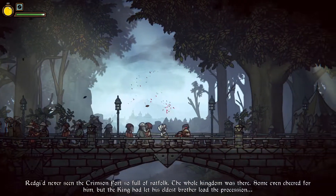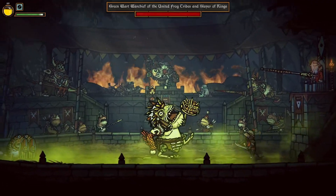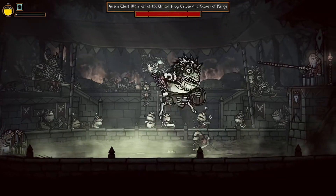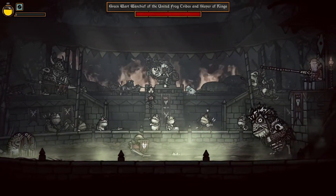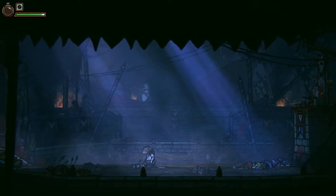You march behind your brothers and father to defend the Rat Kingdom as crowds cheer you on. Then everything goes wrong as the frogs launch a preemptive strike, killing your father and capturing your brothers. Reggie is left for dead and his newly inherited kingdom is in shambles. His newly crafted armor destroyed, Reggie is forced to pick up a broken shield and sword so he can rush off to defend his kingdom and rescue his brothers.